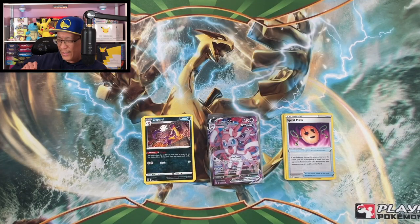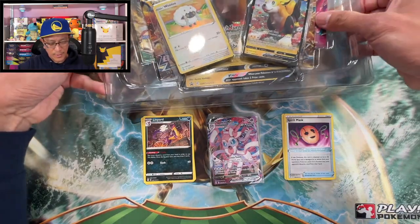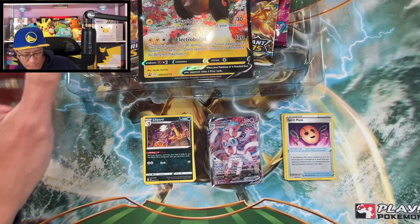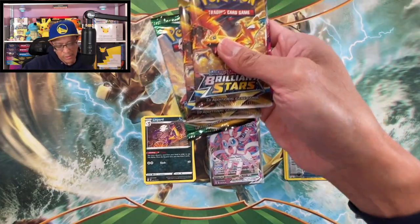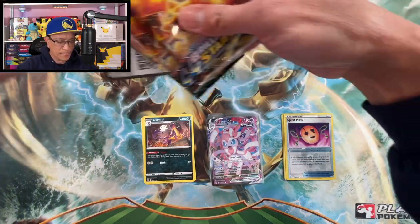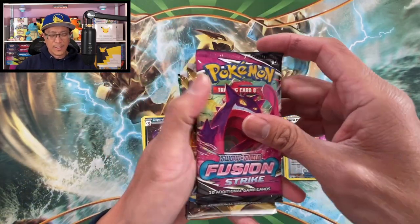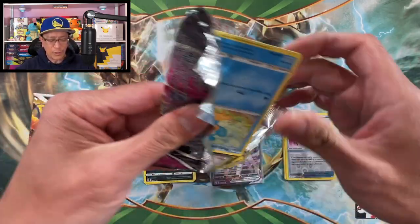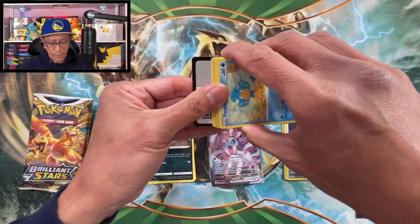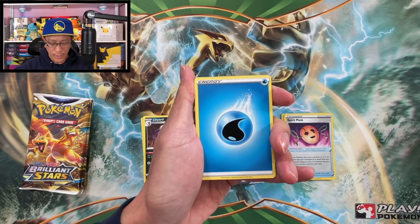Wow, wow, wow! Let's see what this other box can do for us — can this box be better than the first one? We shall see. I won't waste any more time — lifting this cover up, there you go, those are the cards, oversized card. We got the same packs: two Brilliant Stars, one Fusion Strike, and Evolving Skies. Can we continue the hits from the second box? We shall find out soon enough. We start this one with water energy.